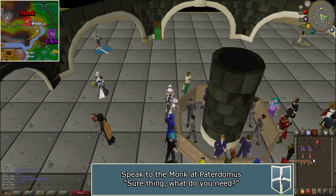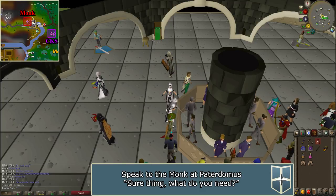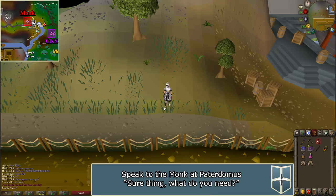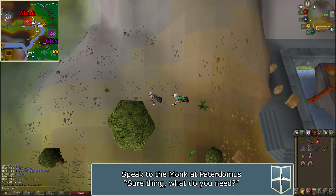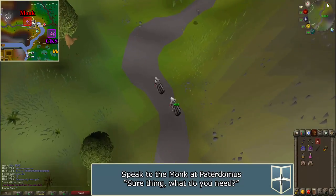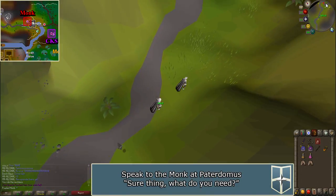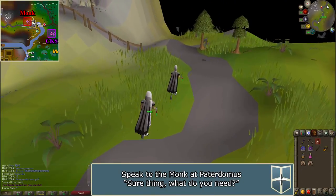To start the quest, speak to the monk outside of Paterdomus, located east of the river on the way towards Canifis — the same temple from the Priest in Peril quest. An easy way to get there is by using a Lumberyard Teleport, a Digsite Pendant to the Digsite, or by Fairy Ring CKS. If you are using a Fairy Ring, you can teleport with a Slayer Ring to the Relic of Slayer Caves, and just outside is a Fairy Ring you can use.